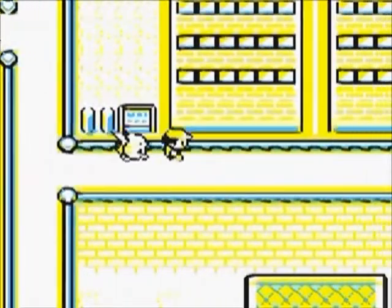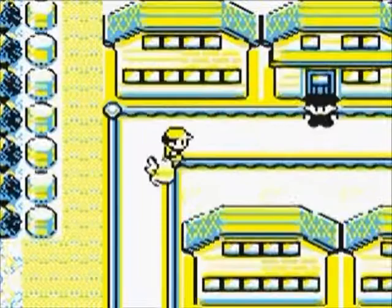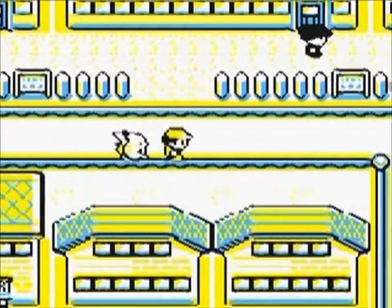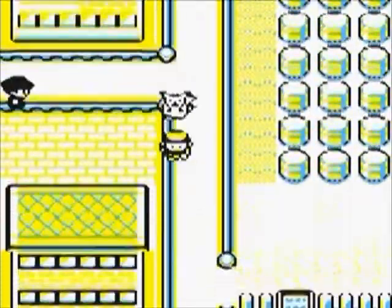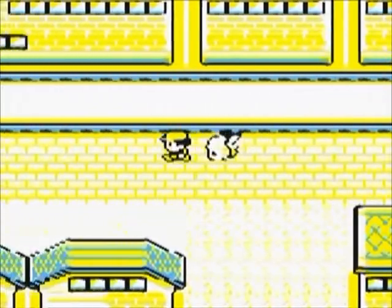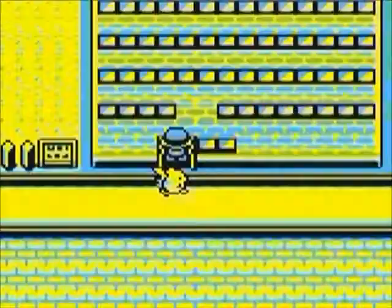Once you arrive in Saffron City, it should be noted that you can't challenge the gym right away - or at least not in Red and Blue. This is Yellow, so I'll go check to make sure. And yeah, you can't challenge the gym right away. So that's still the same. Basically, as I said in one of my earlier commentaries, Saffron City is under the control of Team Rocket. In order to break their control, you need to attack their center of operations at Silph Co. So let's begin, shall we?